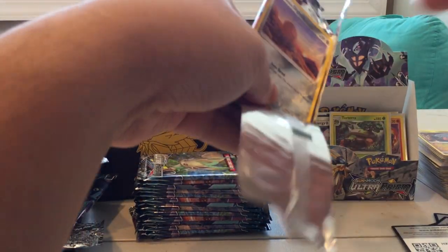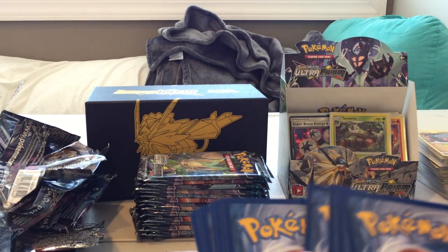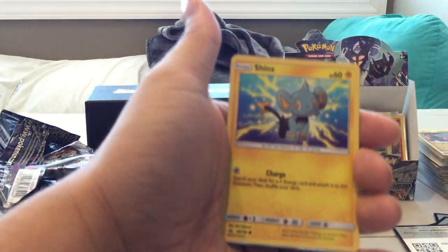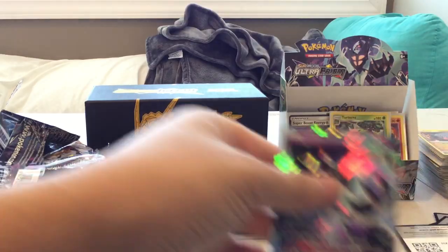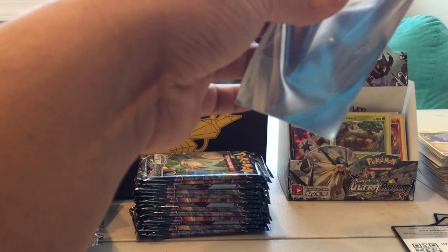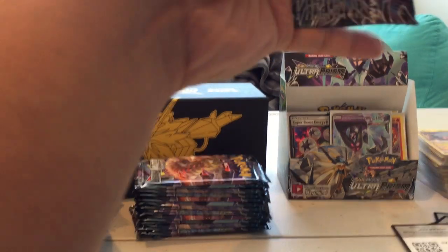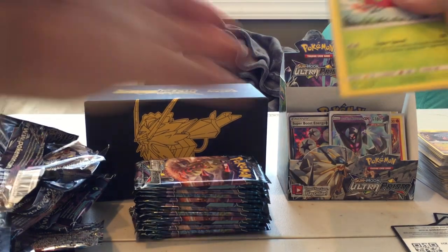Pack twenty-one: Piplup, Sandite, Passimian, Shinx, Reverse Holo Bastiodon, and a Dusk Mane Necrozma GX! That is awesome — we have the Dusk Mane Necrozma GX. That is a great pull! I hope it's not like last time where we start off with all these good pulls and end up with a bunch of duds, but it's a law of averages — I can't keep getting these good pulls.